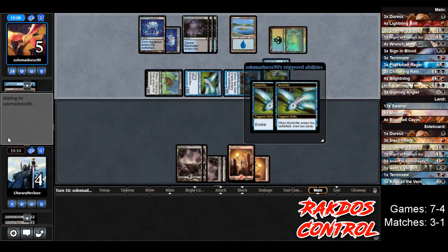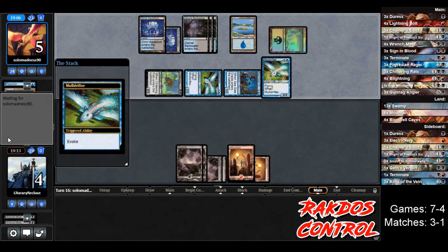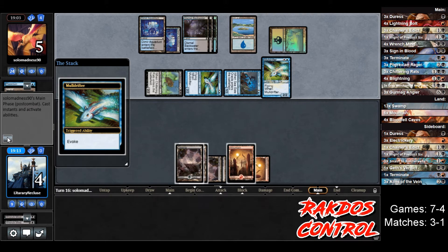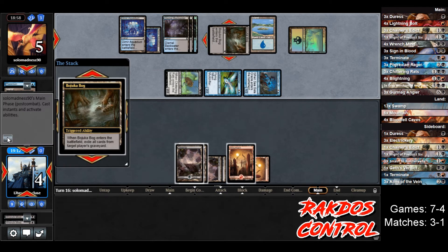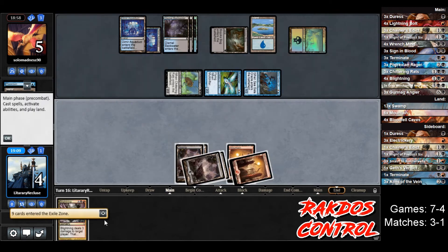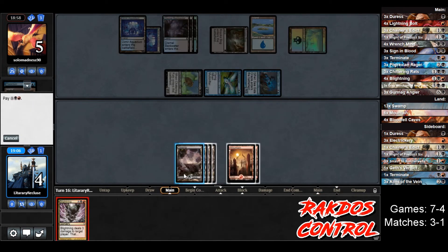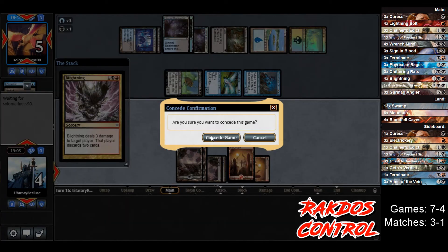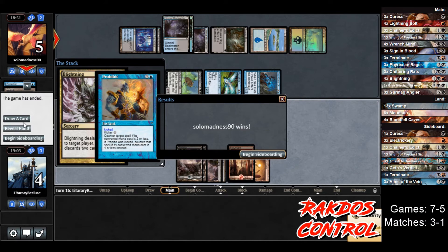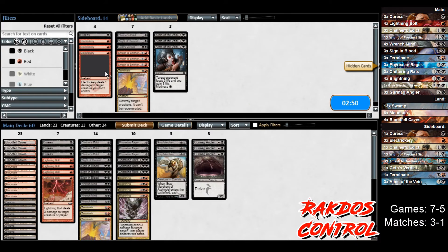Opponent evokes a Mold Drifter, draws two cards. They play Bojuka Bog, wiping out the graveyard. We draw Blightning — so close, but let's just cast it for sheer satisfaction. We'd bring our opponent down to two — but they're going to counter it of course. Just concede. After the Tron loss, after that stupid play mistake, we could have been 4-0. Now we're 3-1 and now we're going to lose this game. Well — it's going to be a battle, that's for sure.